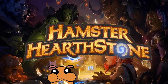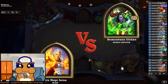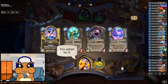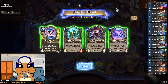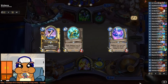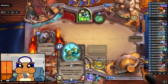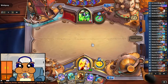Welcome to Hamster Hearthstone. Marine Ethel, Big Spell Mage against the Demon Hunter. Keeping the 6 drop — I know it's kind of expensive, but just imagine if we draw one of the big spells and get to switch it around and play it early. It would be amazing.